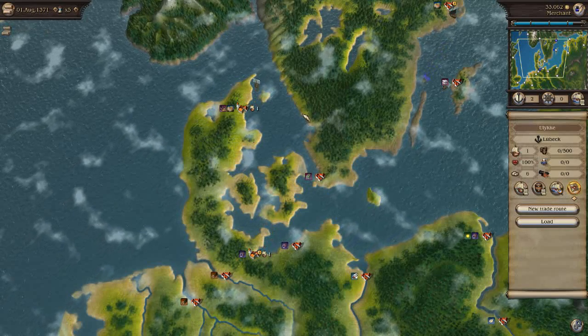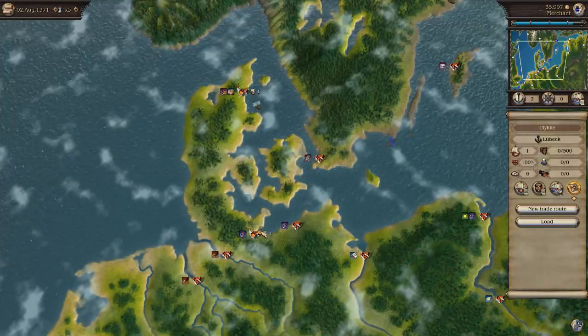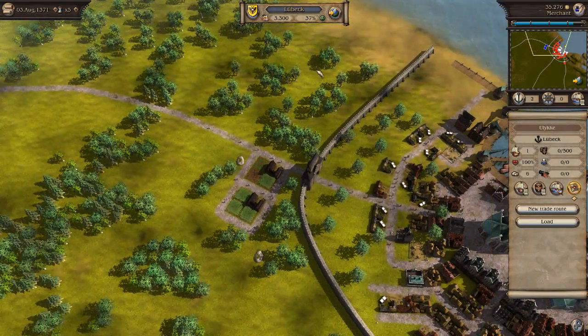Hello and welcome back to our playthrough of Patrician 4. Last time we essentially made a little plantation inside Lubeck, right here, that produces quite a lot of hemp for us to use to trade.